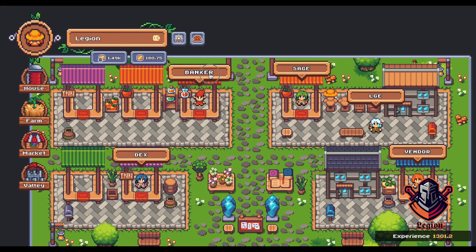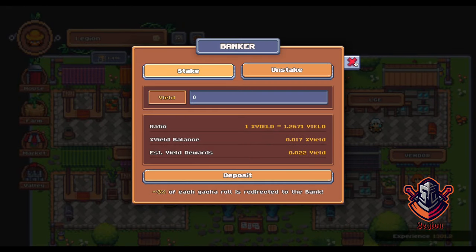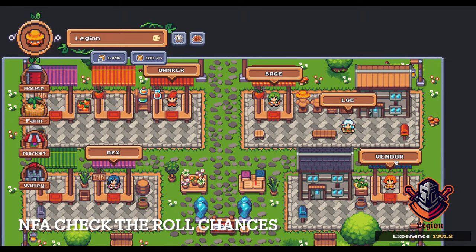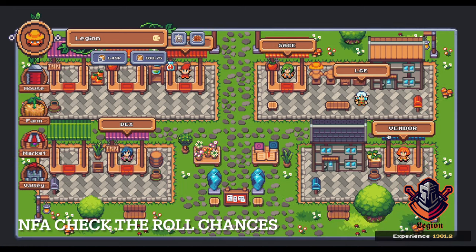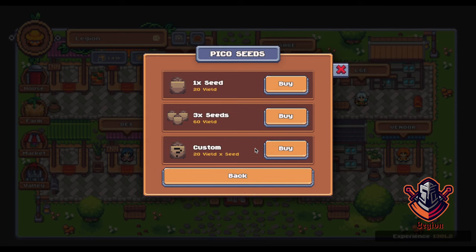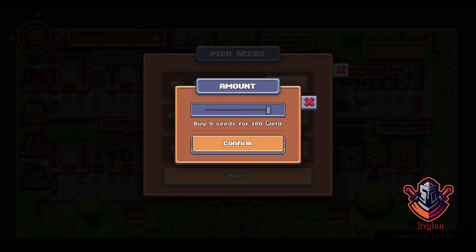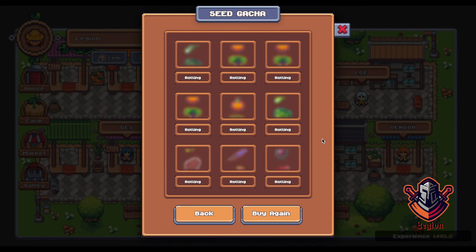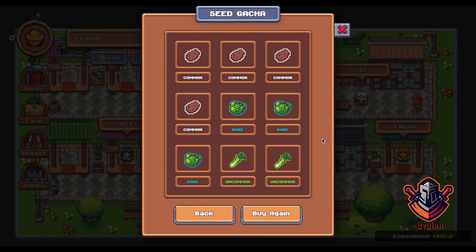After you get your tokens, you can also just stake them into the banker if you don't want to deal with the seed rolls. But the best long-term strategy would be the farming game. To buy seeds, go to Vendor. I will buy 9 Pico seeds in this example — I'll go to custom and buy 9 seeds for 180 guild. Confirm. We also have to reveal them, and then we have this little fun gacha roll. I got pretty decent rolls, not the best, and I will show you why.